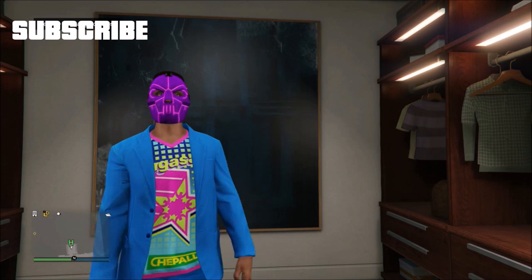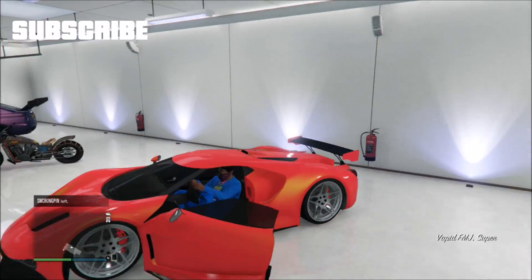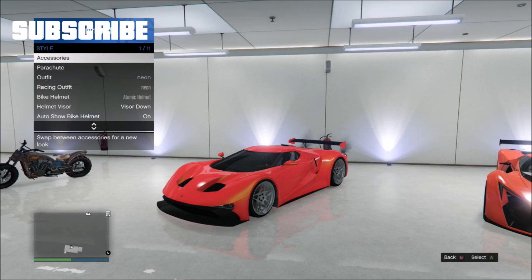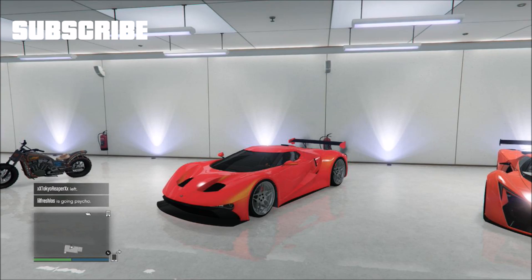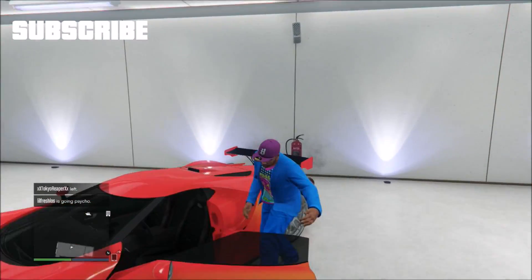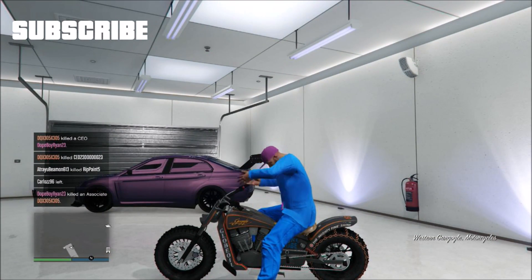Now let's get into some glitches. Pick the purple face bandana mask and go down to your car and get inside. Hold down select, go to style accessories, and switch your glasses. When you get out of your car you should have the bandana removed. Now go to your motorcycle and get on, wait for the helmet animation, then get off.